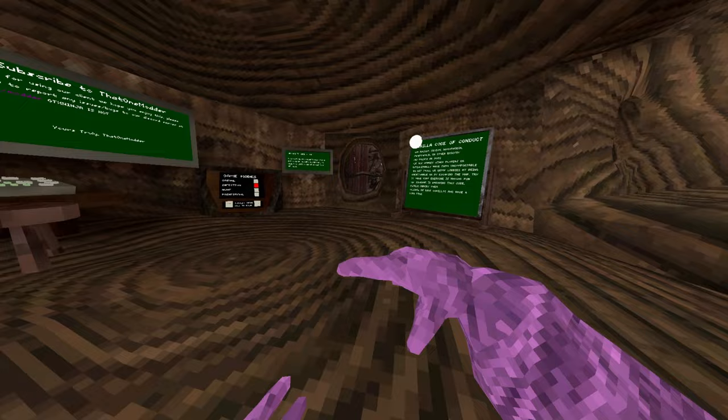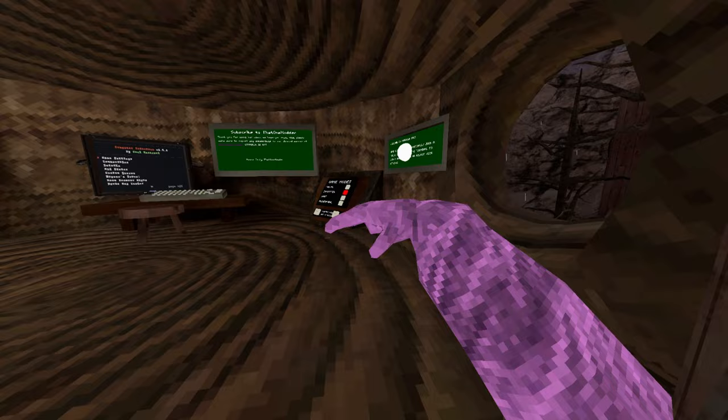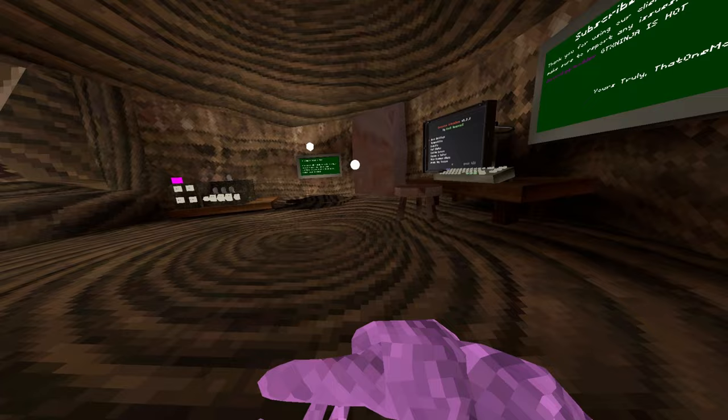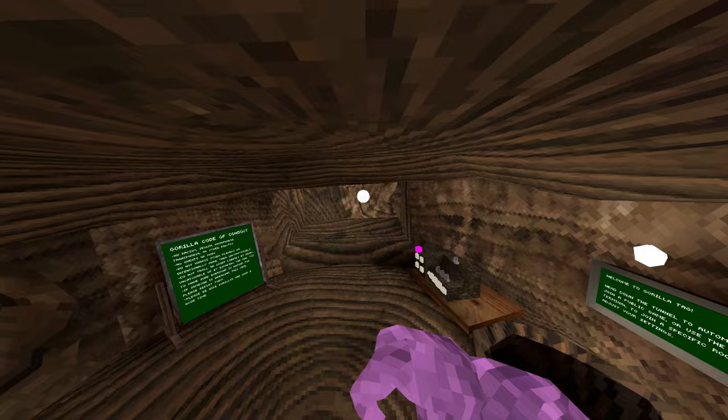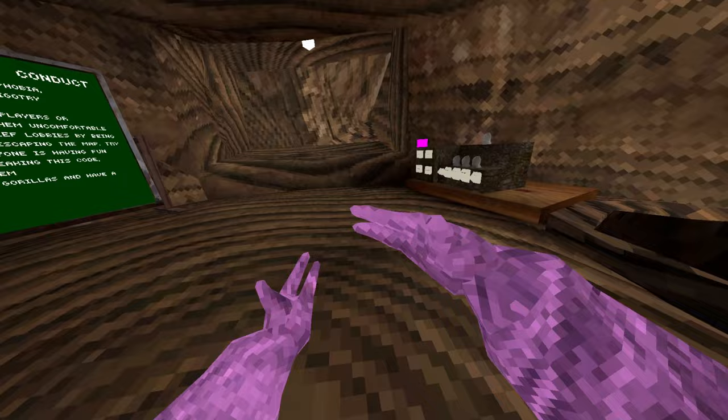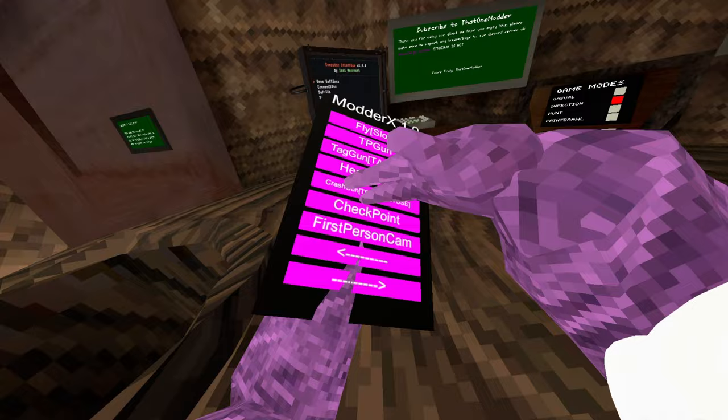We have TP gun — it's pretty accurate. Tag gun: you have to be tagged to use it, and I'm not in a public lobby. Haven gun just launches you up in the air. Crash gun — test, don't use, I'm not even going to risk it. Checkpoint: grip button then trigger and you go back to wherever you placed it.